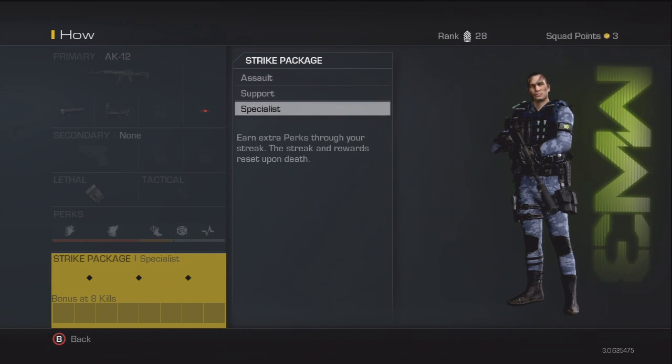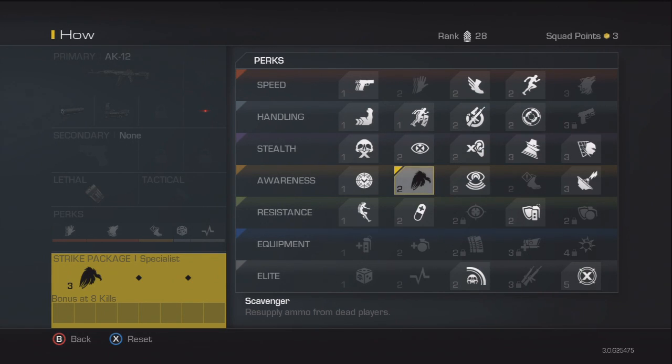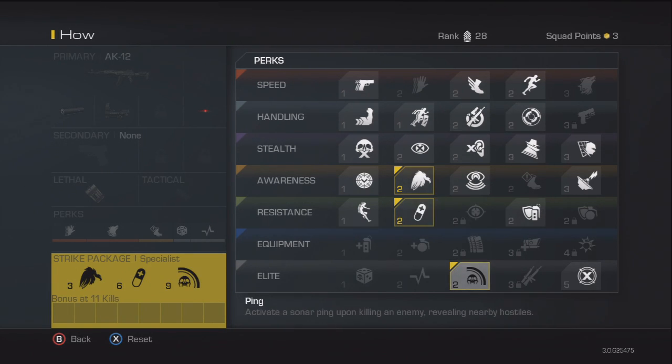Let's set up a class to show you how it works. Your first Specialist unlock would be, say, Scavenger — you get that at 3 kills, but since you've got Hardline on it would be 2 kills. Then ICU to regenerate health — that would be 6 kills, or 5 with Hardline. And Ping at 9 kills, but with Hardline that would be your full Specialist — all your Specialist perks that you would get.